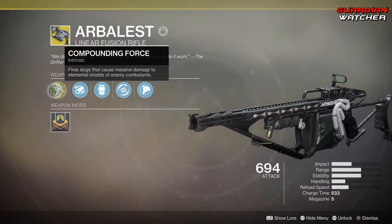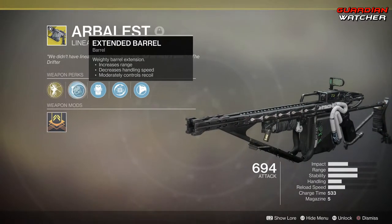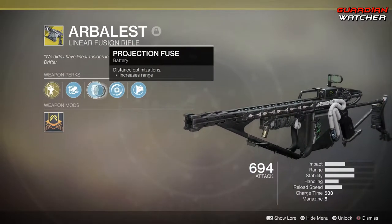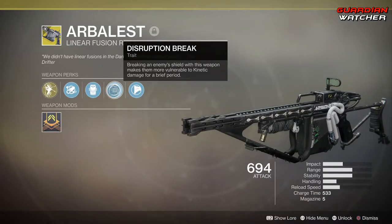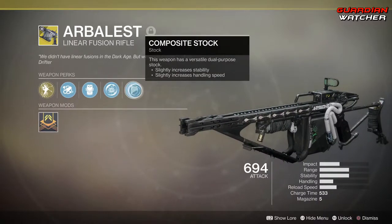Then we have Extended Barrel, Projection Fuse, and Disruption Break — which means breaking an enemy shield with this weapon makes them more vulnerable to kinetic damage for a brief period — as well as Composite Stock.